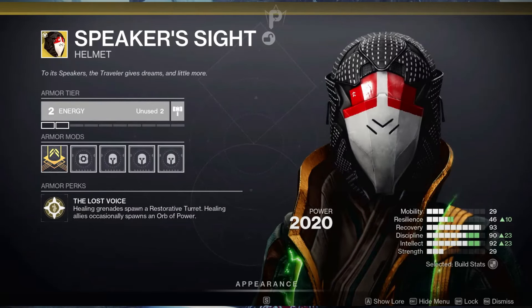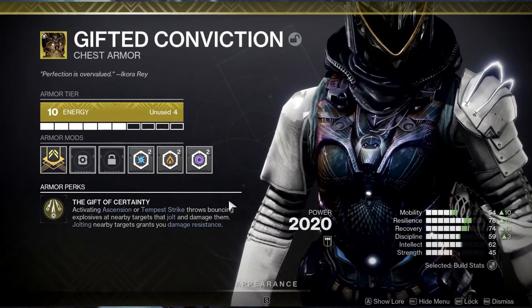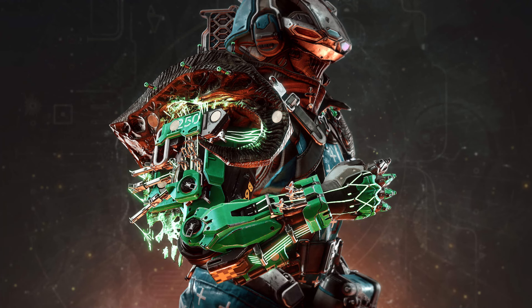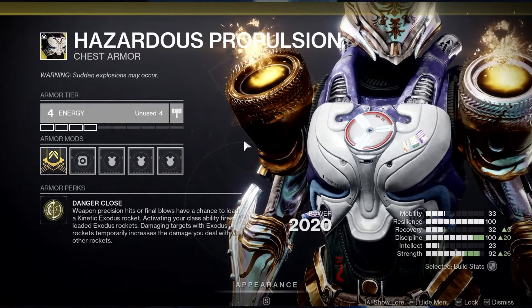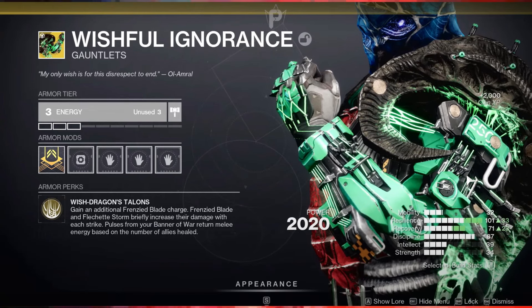A lot of guardians are wondering how to get these new exotic armor pieces without doing the Neo Moona Vex event or grinding lost sectors, which gets repetitive. With the power grind we'll need to go through - starting around 1900 and grinding all the way to 1960 or 1950 for lost sectors - it's just going to be a big grind for so many guardians to even get a chance at these new exotic armor pieces.